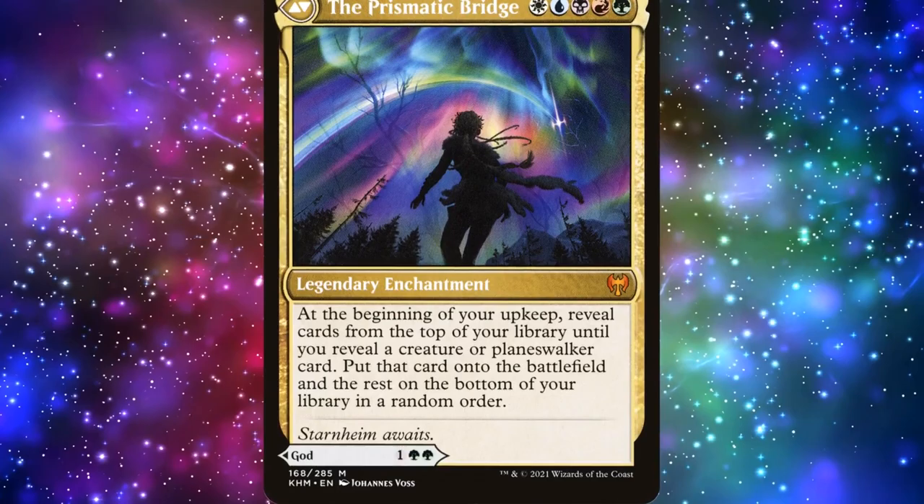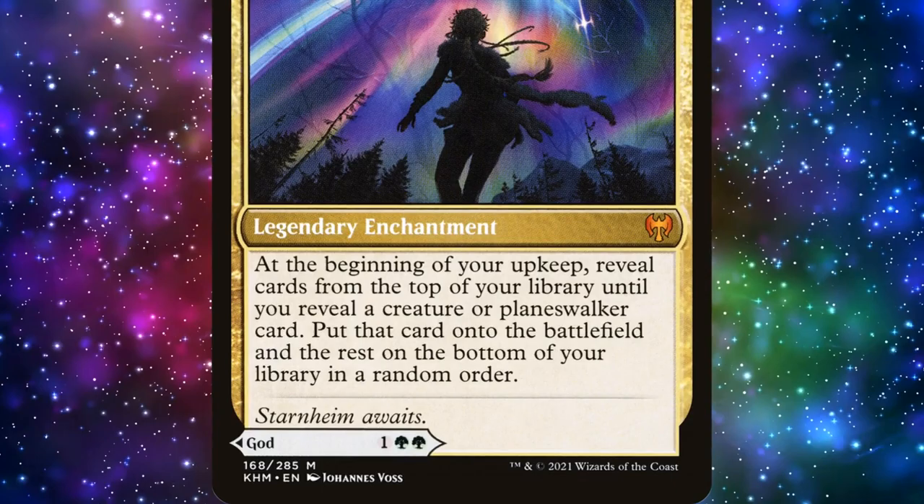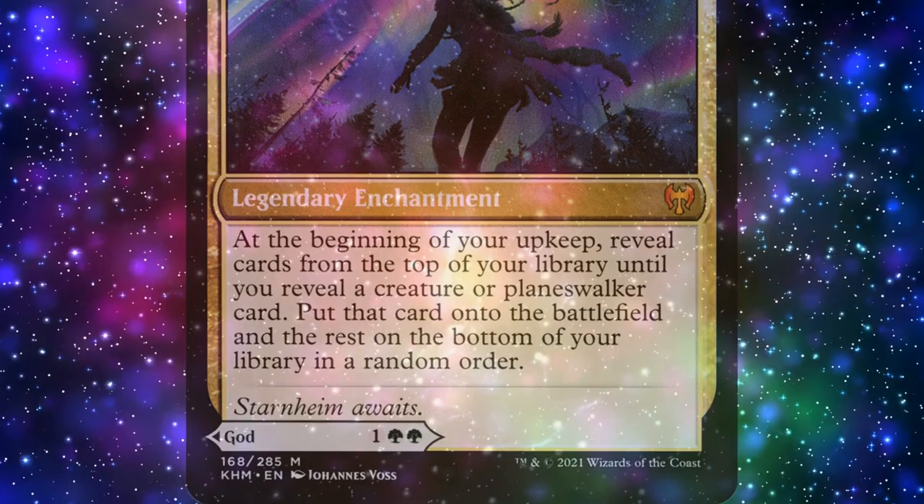The flipside of Isika is the Prismatic Bridge, a 5-color, 5-mana legendary enchantment. At the beginning of our upkeep, we reveal cards from the top of our library until we reveal a creature or planeswalker card. We then put that card onto the battlefield and the rest on the bottom of our library in a random order.